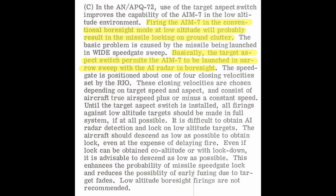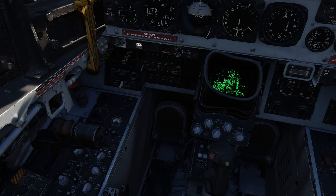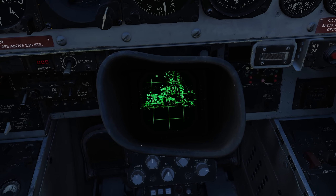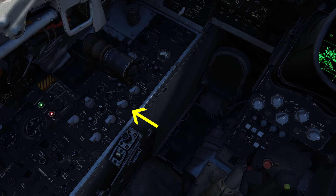This is why we are going to be talking about the acquisition method that is reliant on a bit more human input via the aspect knob. This aspect knob on the wizzo seat basically gives a bit more information to the sparrow — instead of supplying parameters calculated by the radar during a track, the aspect knob tells the sparrow to look for things that may be flying at a certain closure rate.